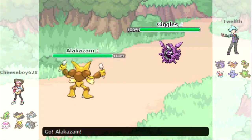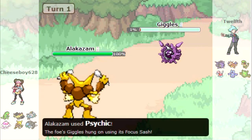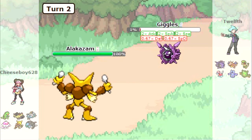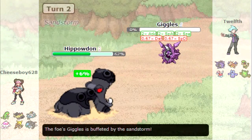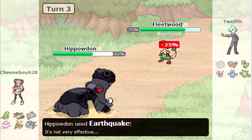He starts out with Cloyster and I start out with my Alakazam. He's probably going to set up right away, so I go for the Psychic to try to take it out in case it doesn't have a Focus Sash. But it does have a Focus Sash, and it goes for the Shell Smash, so I'm kind of threatened. No matter what, the sand will definitely take him out, and he just goes for an Icicle Spear for some reason - kind of weird. But yeah, that's a dead Cloyster.